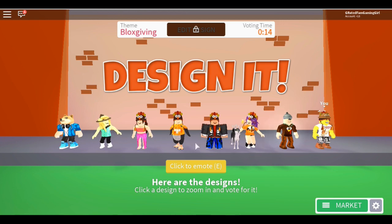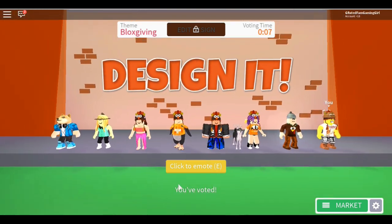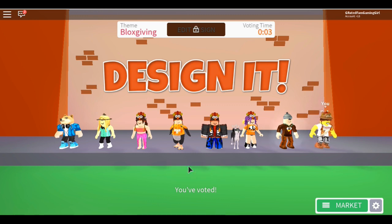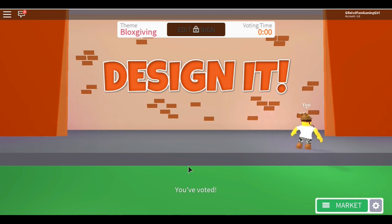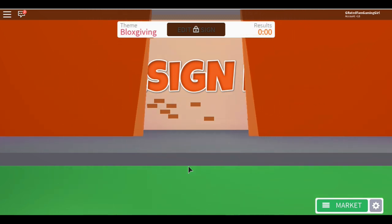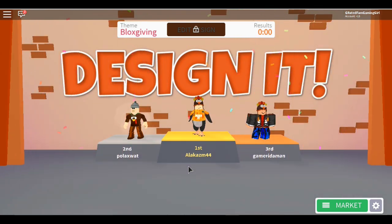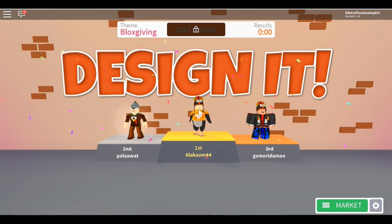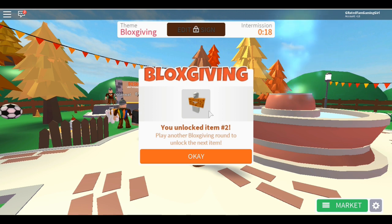You'll notice a lot of people already wearing the event items - like this guy wearing the shirt and hat, and maybe the pants too, meaning he's just going for the last item. That's okay, it doesn't really matter. We're done voting for this round and I didn't place at all, but look - I've unlocked item number two! Play another Blocksgiving round to unlock the next item.